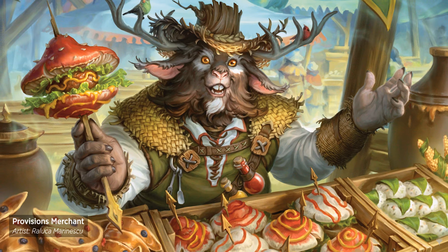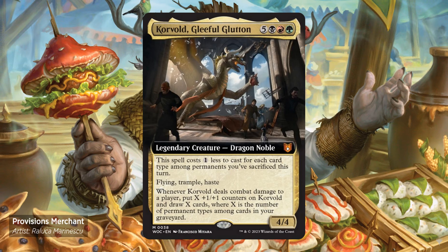I want to start with the Commander cards. These cards can be found in set and in collector booster boxes. Corvold, Gleeful Glutton — 5 mana, 1 black, 1 red and 1 green. It's a 4/4. The spell costs 1 generic mana less to cast for each card type among permanents you've sacrificed this turn. Flying, Trample and Haste. Whenever it deals combat damage to a player, put X plus 1/+1 counters on it and draw X cards, where X is the number of permanent types among cards in your graveyard.